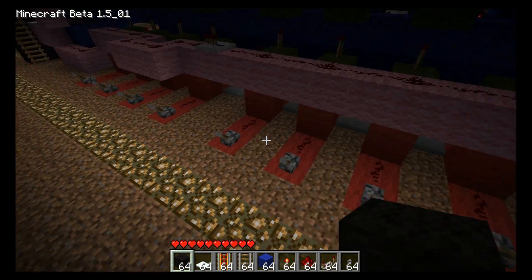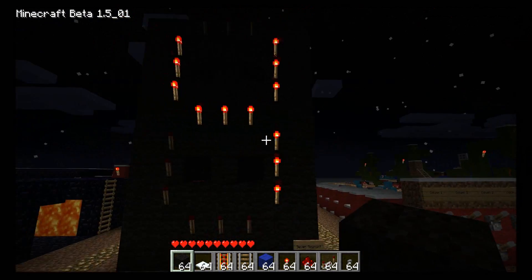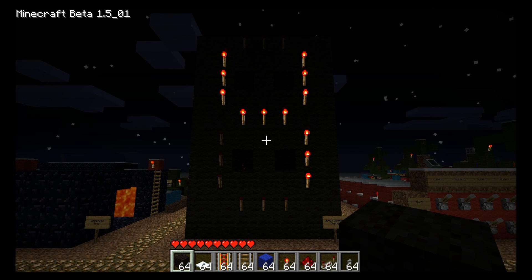So right now we have 8 turned on. If I turn that off and turn on 4 — go around to the front — you can see it turned off 3 of the segments, and now we have the number 4 displayed.